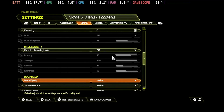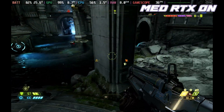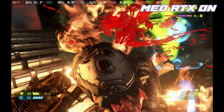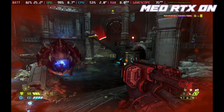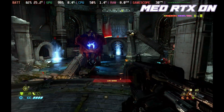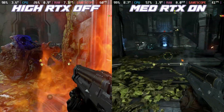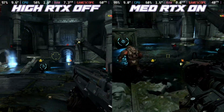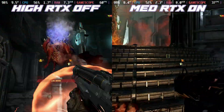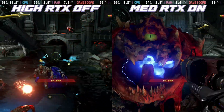If we bring this down to medium with ray tracing on, even in those battle sequences we are holding above 30 frames per second and getting much better graphics, even though our wattage is still up in the mid 20s. This is definitely a good way to play, and if you cap this at 30 frames per second with medium and ray tracing it's going to be a phenomenal experience. Putting it side by side with high settings, you can really see the differences — the contrast of lights and darks as well as the reflections is just so much more prominent on the ray tracing side.